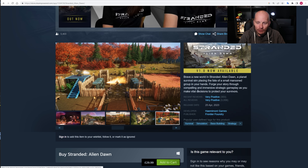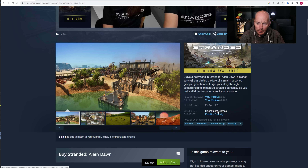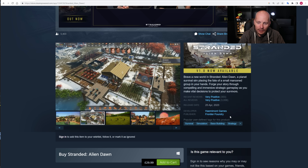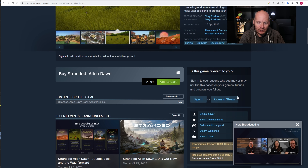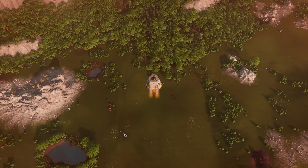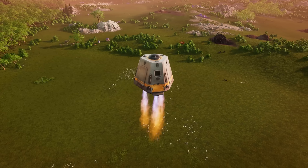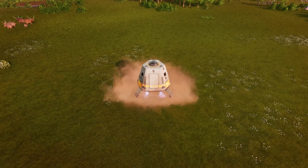As you can see over on Steam, the reviews are very positive — these are the recent ones. The game is being developed by Hemimont Games and is published by Frontier — that's Frontier Foundry, the third-party publishing arm of Frontier Development. The price of the game is £30, which I feel is pretty good value for what you get. Full disclosure: I did request the Steam key from Frontier, and they were kind enough to send it over.